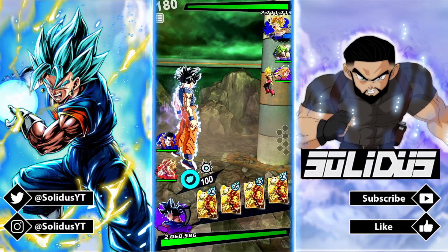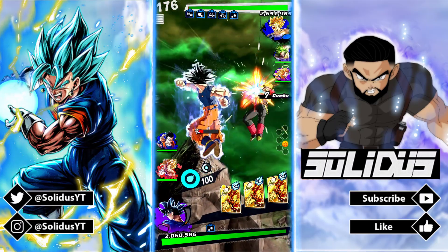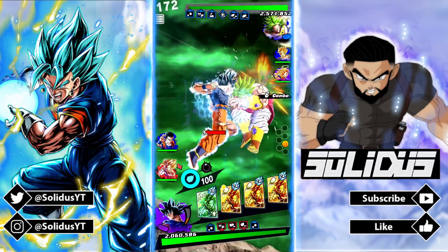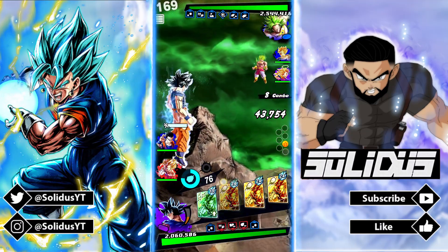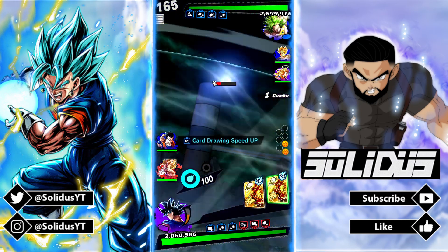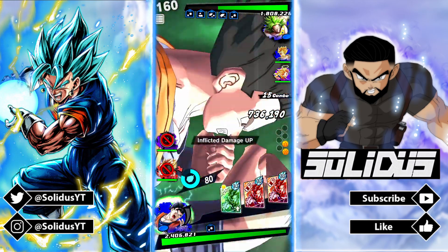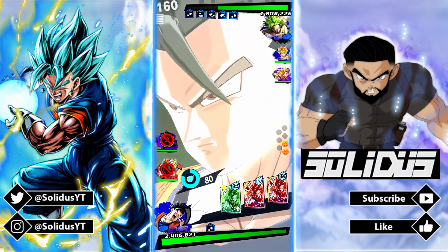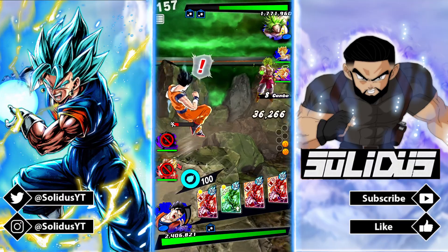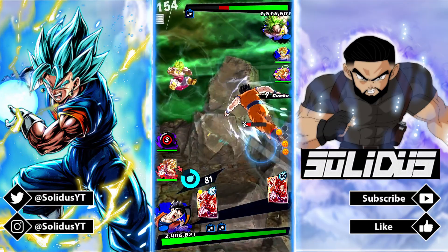This guy has a very stacked team so I need to be careful. I can take one hit. I can use my green card. I'll just transform with him. Got his green card as well, so if he does a plus card... I should have gone for the strike but it's alright. Hopefully UI Goku can come in just in time.